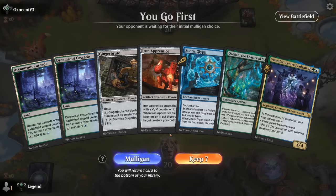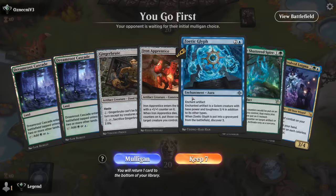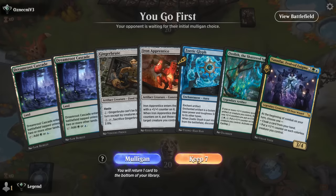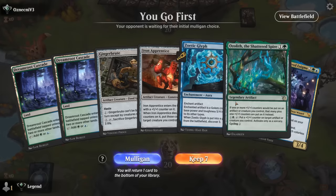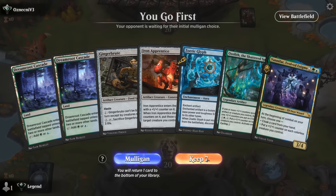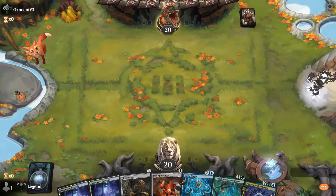We're on the play and double Dreamroot Cascade is not doing us any favors here. That said, our hand has potential — Ozolith is pretty good with our cheap creatures and with Vanifar, so I think Glyph has a few creatures to enchant. I'll give it a shot. Could Ozolith first so Apprentice picks up an extra counter.